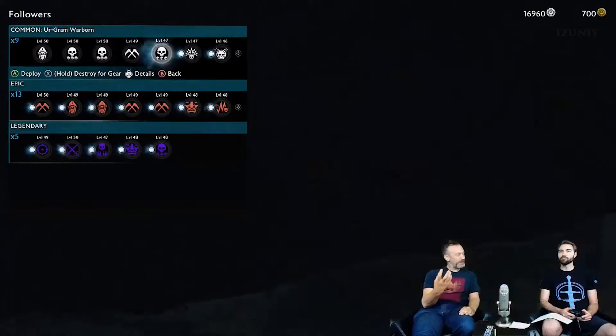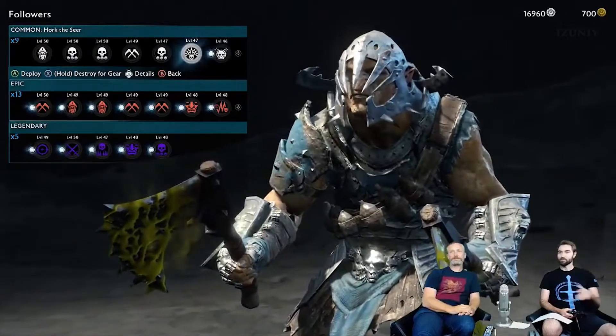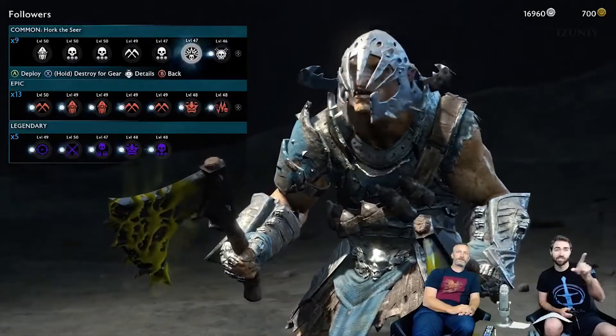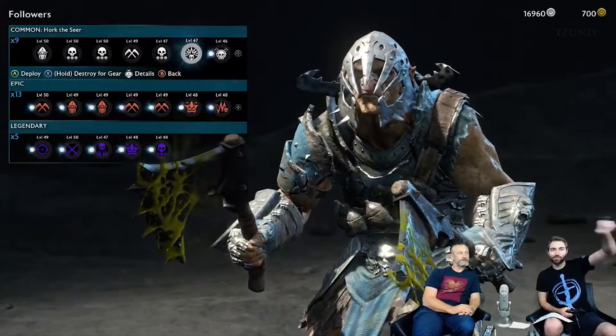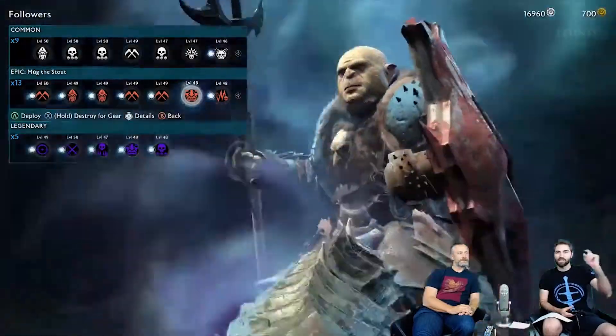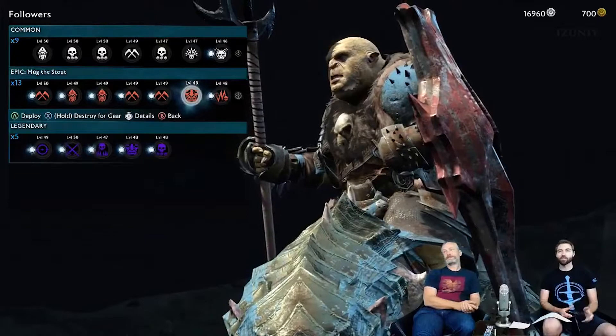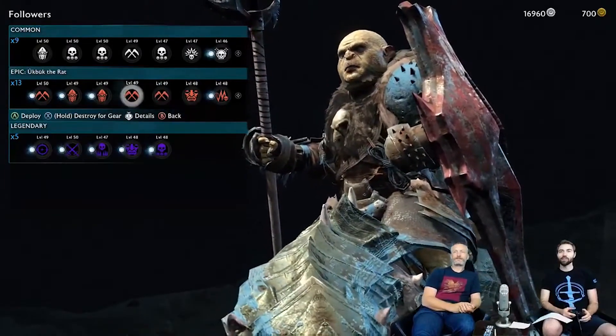From here you're also able to deploy those orcs into any one of your regions. So if you're really trying to customize a fortress, that's incredibly handy. Right before we explain a bit more, let's have chat give us a row and a column - first person to say like row 1, column 4, we'll go to that and show you something kind of fun you can do in the garrison specifically around holding or destroying for gear.